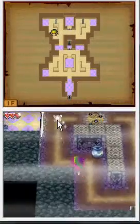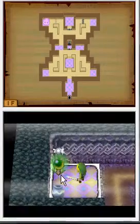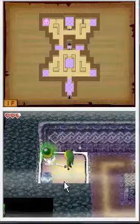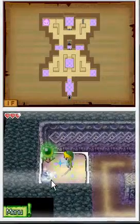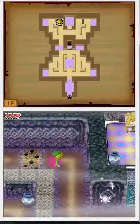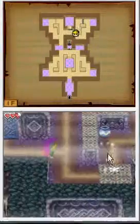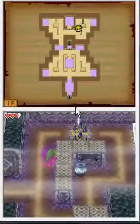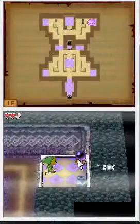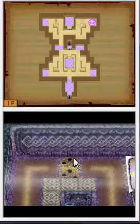To open that gate right there, you need to hit this switch, and there's another switch over here that you want to hit. Don't go over there — it's a trap. The spikes go down and the door goes down.